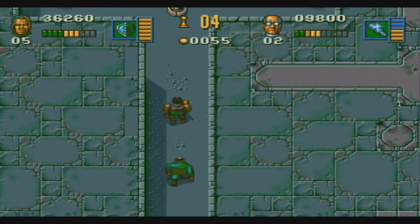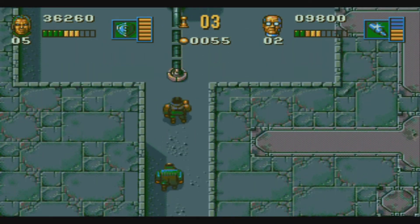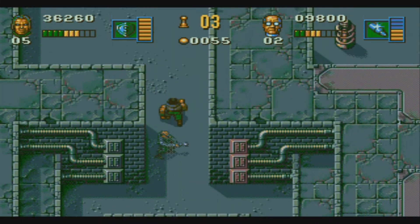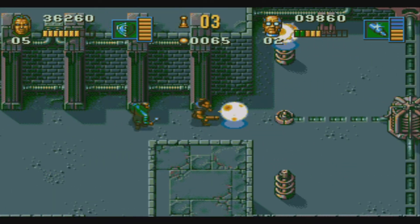Right, first one is easy enough. There you go. You have to shoot it at the front of the machine itself, and until you do, it will spawn forth a bunch of those weird rolling balls. They can do a hell of a lot of damage.